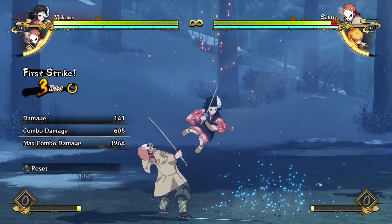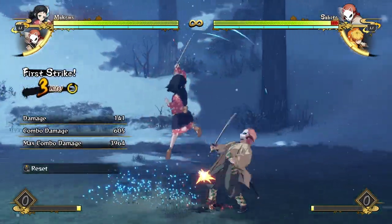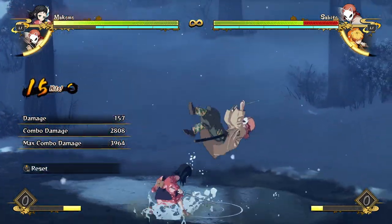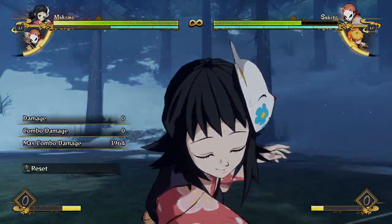It's very easy to hit confirm because you only have to press the button twice — tap tap — and she does this whole sequence. So you can tap twice, see that you're hitting the opponent, and react to it. You can very easily hit confirm and get combos going from it, which is really really powerful.